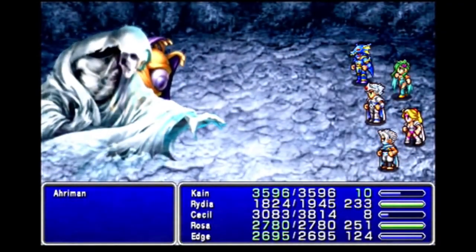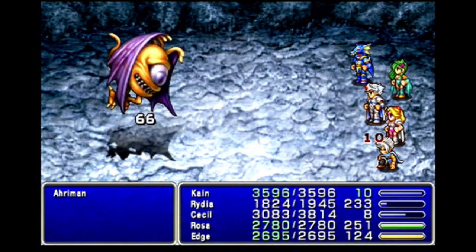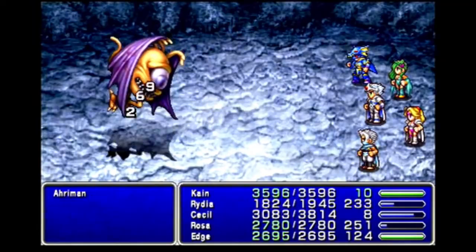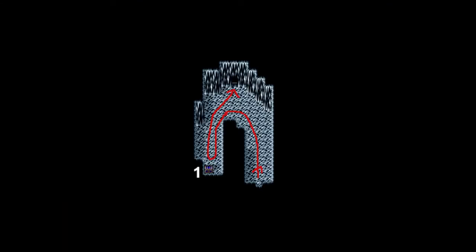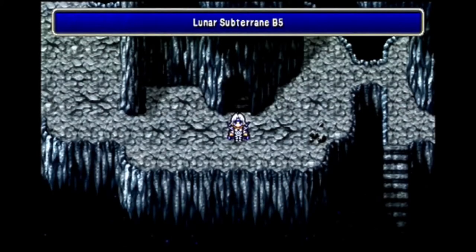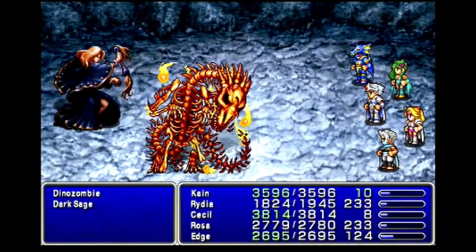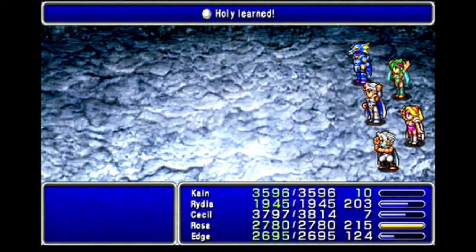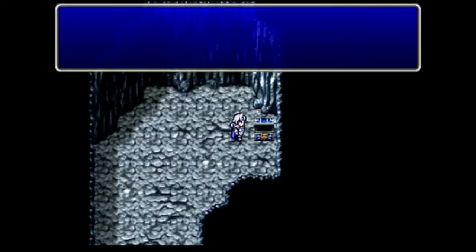After this I get another new enemy, the Ahriman. They cast Doom on a party member — a countdown from 10 to that party member's death. But I can beat them to death before the first countdown finishes. Then it's back outside — I go north, then south to a chest, then back north to the exit. The chest has a White Robe for Rosa. The exit takes me back to B5. I go north-west for a chest, then east into a room for another, then south to the next floor. The chest is a monster in a box: a Dark Sage and a Dino Zombie. Killing them gets Rosa to level 55 for Holy — her final spell. It also gets us a Crystal Helm, and Cecil's crystal set is now complete.